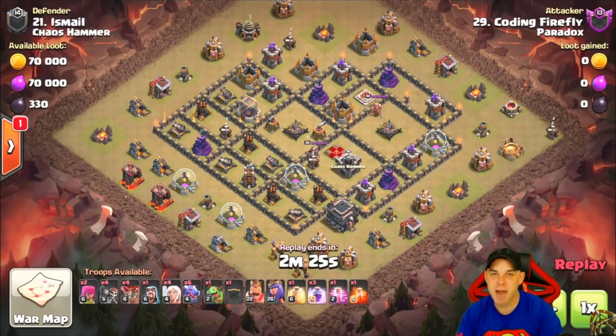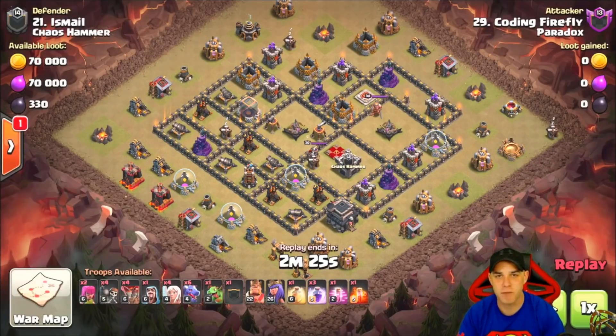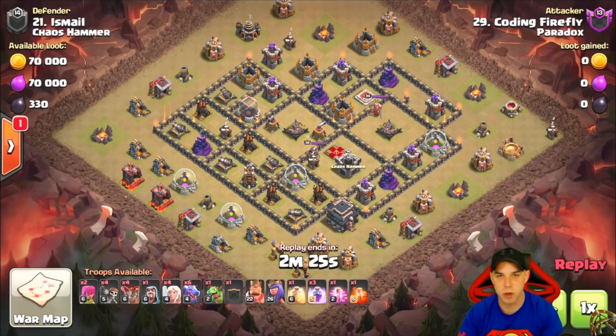Number four would have to be some form of DragLoon army. Whether you're using lightning spells and earthquakes to take care of the air defenses — if you can get rid of the air defenses on a Town Hall 9 base, it will fall to dragons. There is no one set army; you have to look at the base and determine how the air defenses are grouped and how you intend to take care of them.